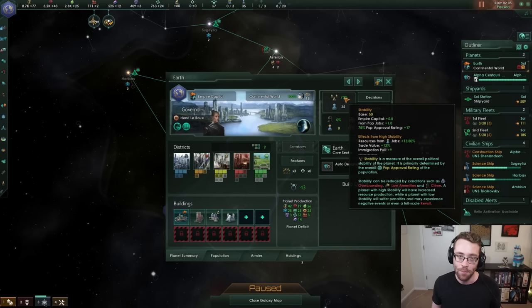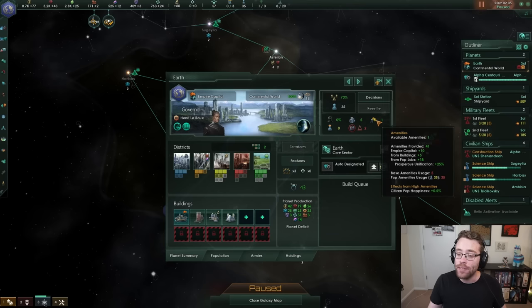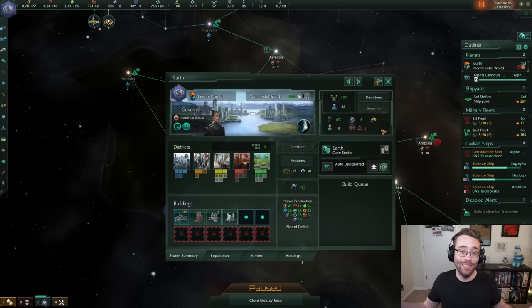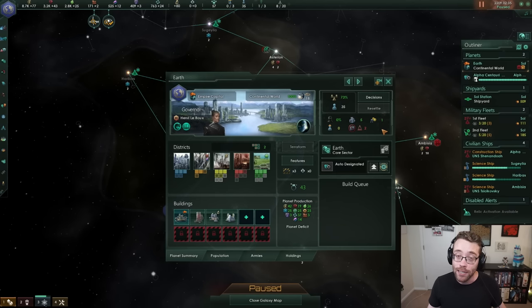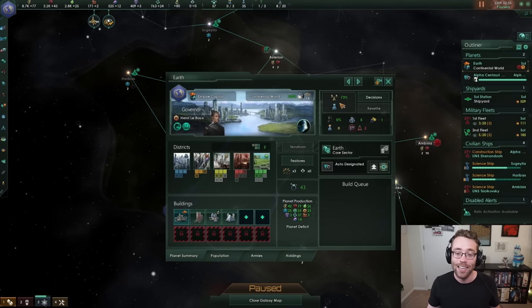Let's start at the top with stability. Stability is an indication of how stable your population is on your planet. It's a combination of everything from habitability to happiness, to whether they have consumer goods — the luxury resource for your population — and amenities, which are things like drinkable water, nice roads, public transportation, and entertainment areas to let off steam. All of these elements feed into your stability, including crime, which can grow on a planet that is unhappy. If you're not producing enough amenities or housing, crime will start to grow.